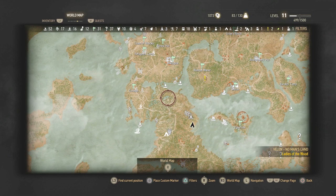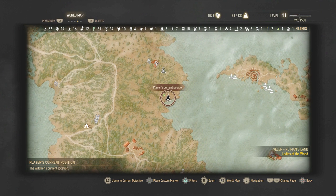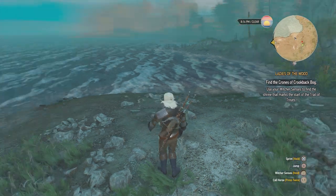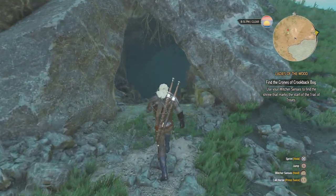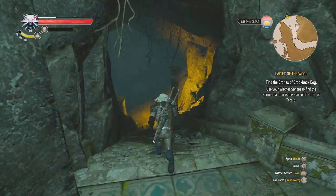So if you want to get an idea of where this place is — what you want to do is head all the way to the south near the water, pretty much, and you'll find a cave entrance right here by the water. Now we're going to show you guys where the place of power is.